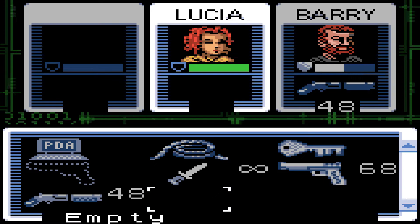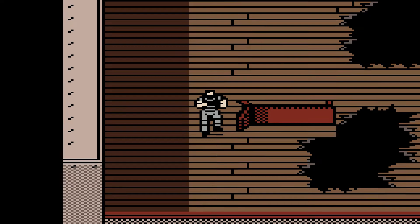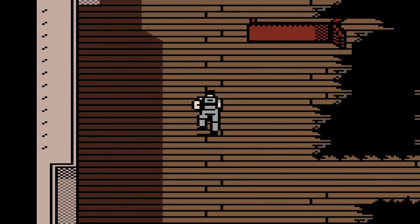Lucia is now a new party member, so we can switch to her by pressing the B button. Don't choose the girl — Barry is the best character in the game, bar none. Stat-wise and for what you can do, there's no reason to switch to Lucia. You probably have a pretty good idea who the final party member is, but I won't spoil it.